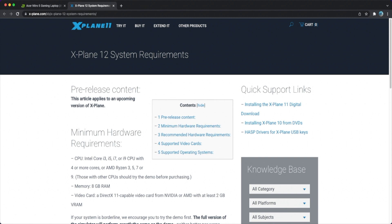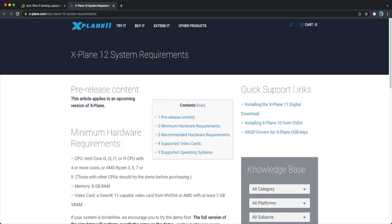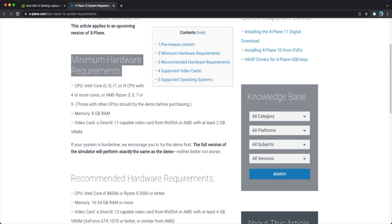X-Plane 12 system requirements — lots of people would like to DM me regarding what kind of systems we need. If you look at this page released by the X-Plane 12 website, I believe X-Plane 12 needs to be bought separately. It is not an upgrade from X-Plane 11, just like P3D version 4 to version 5 — same thing will most probably happen. The main interesting thing here is the minimum and recommended hardware requirements.